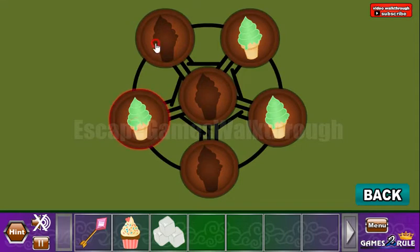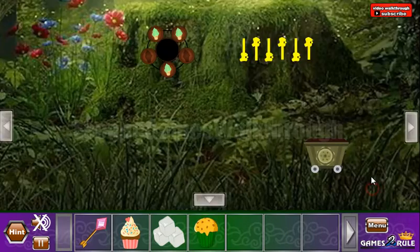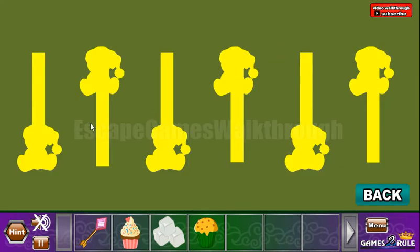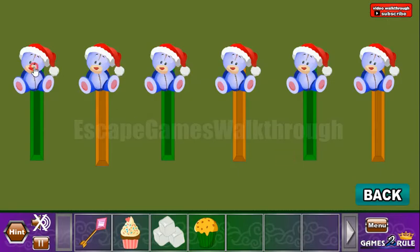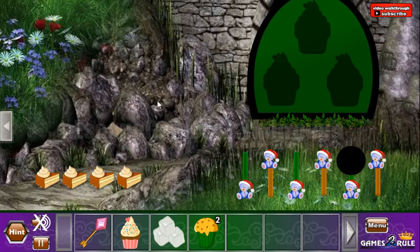These dots are the hint for how to arrange these ice creams here. We've got one more cake. Next hint: it's down, up, down, up, down, up — this is to use on these bears. We've got the cake.